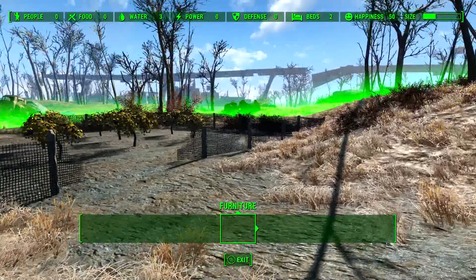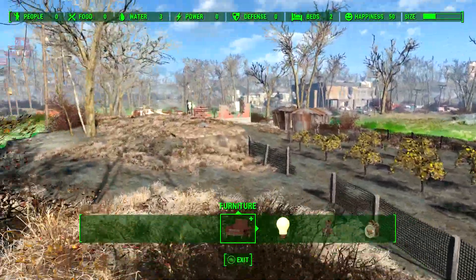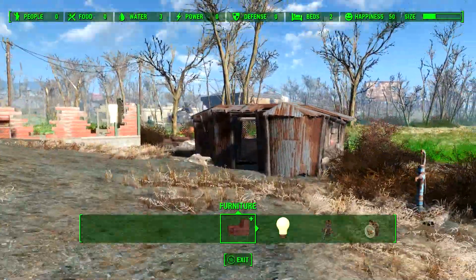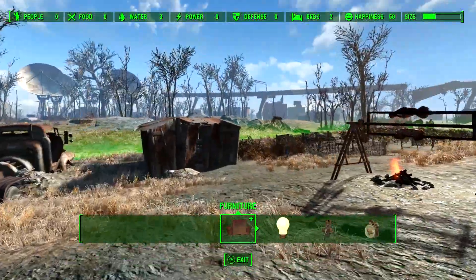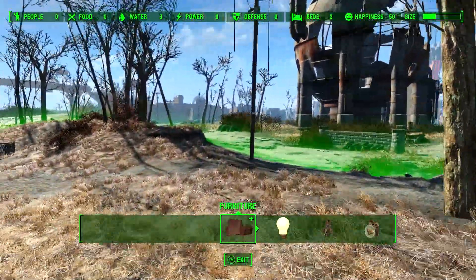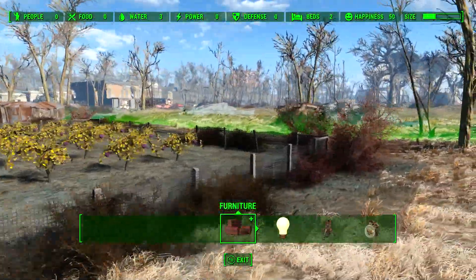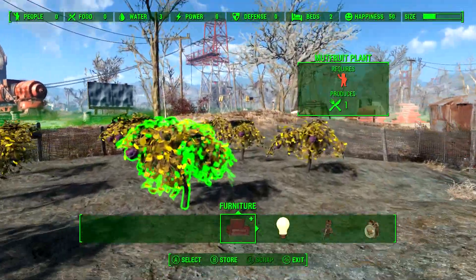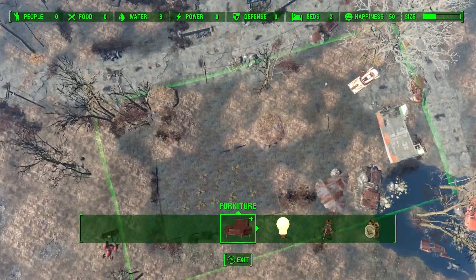This is a smallish starter settlement that doesn't have a whole lot of room, and it's hard to build in because the ground is really uneven. This shack and that house — we can't do a whole lot with them without having the Scrap Fallout 4 mod installed. So yeah, this was a challenge and I was kind of ready to give up on it, but for the reasons I mentioned I decided to go ahead and record here. Let's take a look — it's pretty much just a rectangle as far as the build area goes.